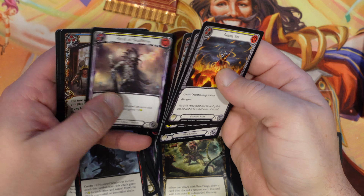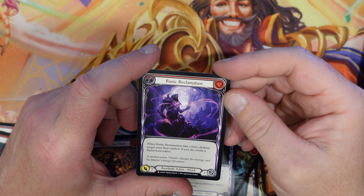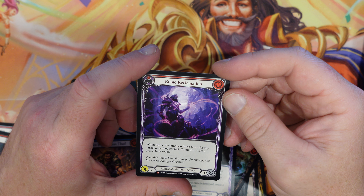Fry, Ground, Talisman and High Roller of Balance — I don't know what it does, I haven't read it guys. There's a lot of Talismans out here. Phantasmal Haze — we're not getting anything too special on the last one. We did get another Rune Blade majestic — it is Runic Reclamation. When it hits a hero, destroy target equipment they control — if you do, create a Rune Chant. That's kind of cool.